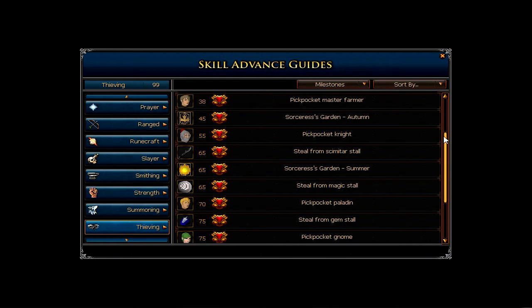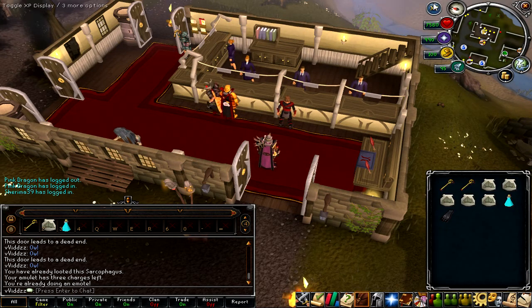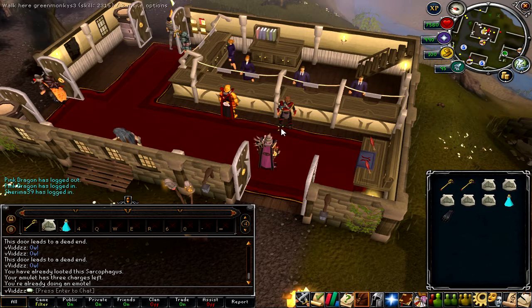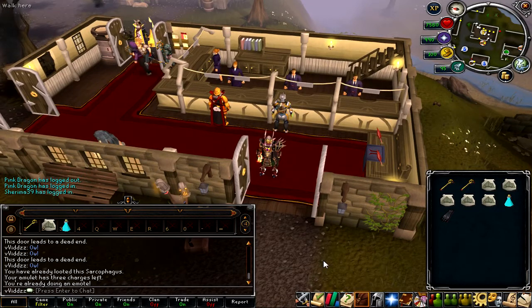You guys are probably here to either just listen to the Australian voice, or you want to see how I trained my thieving to 99. From 71 to 99, I trained at Pyramid Plunder. This is the setup that I use, which I kind of figured out towards the end, from about 91 to 99.